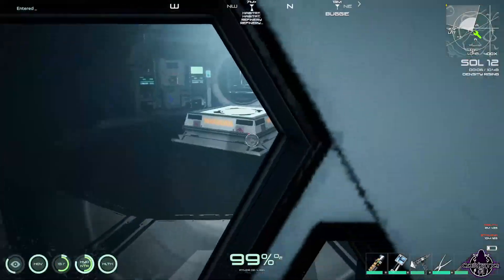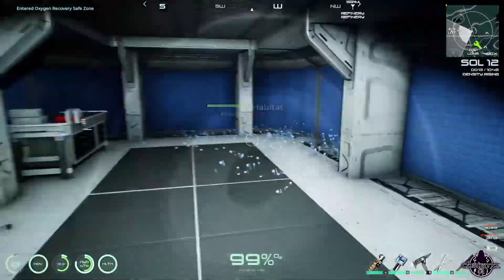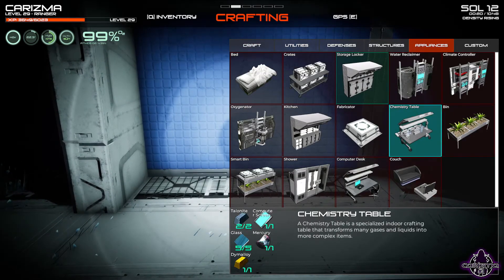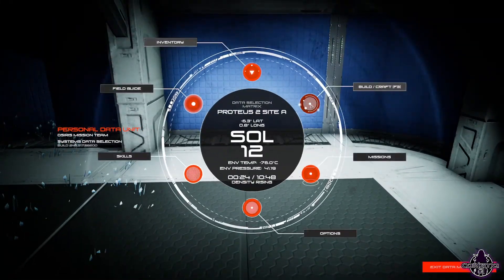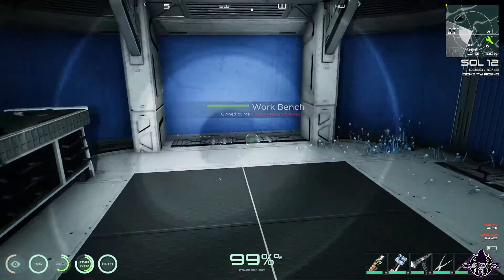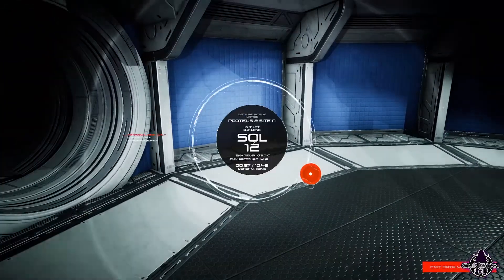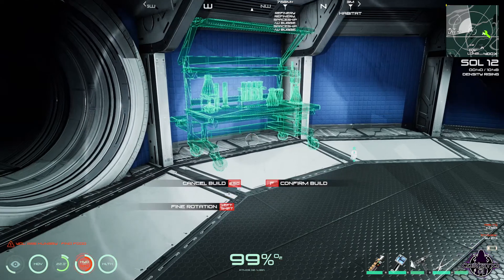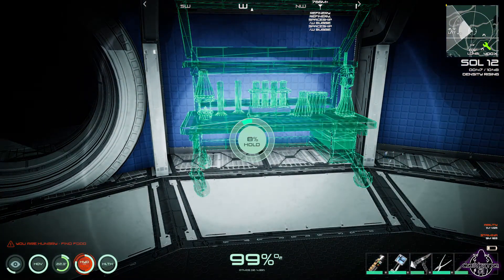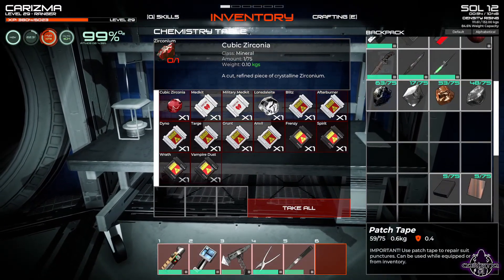Right, excuse me little guy. Okay, now we have enough for the chem table - I believe yes. Why is it not letting me? I don't say we've got to put that outside, or we've got to put it in here. We have to put it in the habitat. I mean it's fine if it does. Okay, we can put that next to... in here. That's absolutely fine.